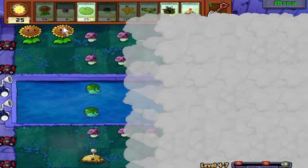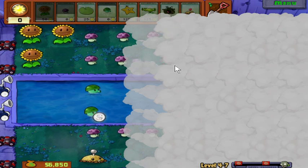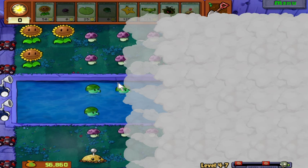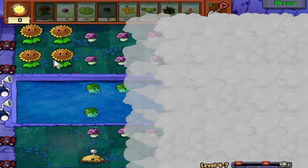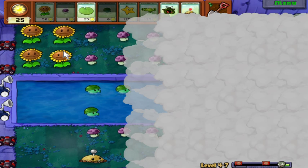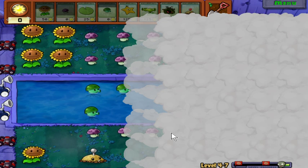If I plant the star fruit here it'll shoot up to the left, right, and then diagonally to the left and right. It just costs 125 sun, when you could just get a split pea for the same price and it does basically the same job. Star fruit is cool though — I believe there is a puzzle stage where you have to line up all the different plants and star fruit is really good for that, like you can make an AFK setup with it.